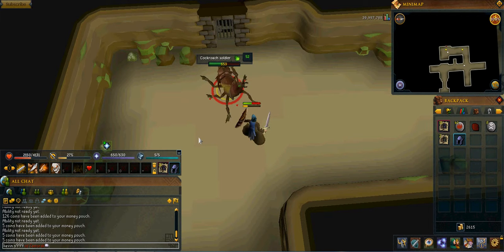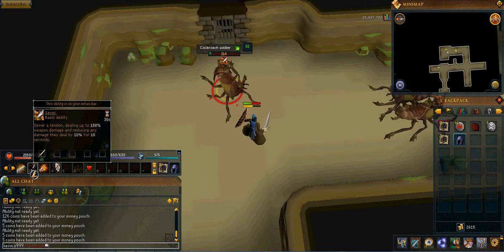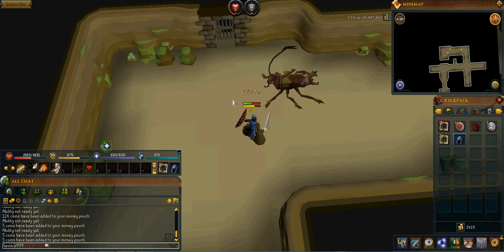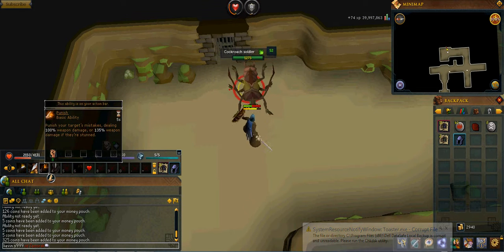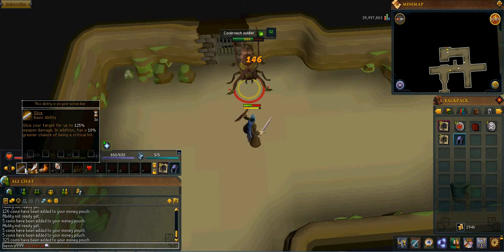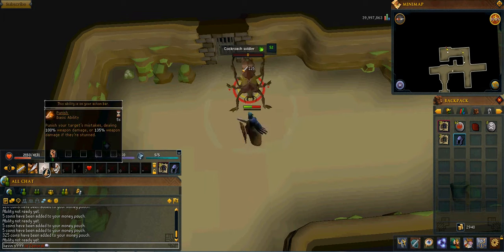Hey YouTube, what's going on — it's the Event Test here. As you can see I'm doing cockroaches on my real main, but this isn't the normal gear I'm using. I'm testing a from-scratch series I really want to do — I want to retry the Revenant killing from scratch, but I want to test it first to make sure all the gear and stuff works. From-scratch runs are pretty hard, I will admit.